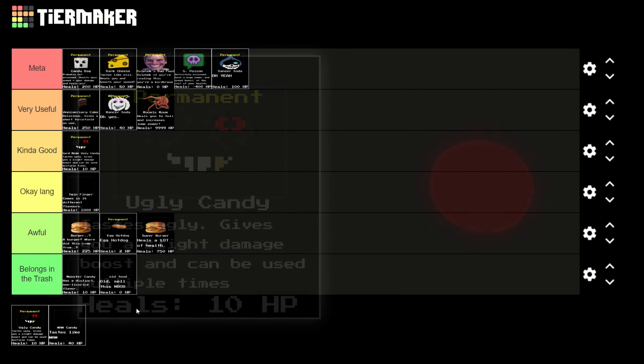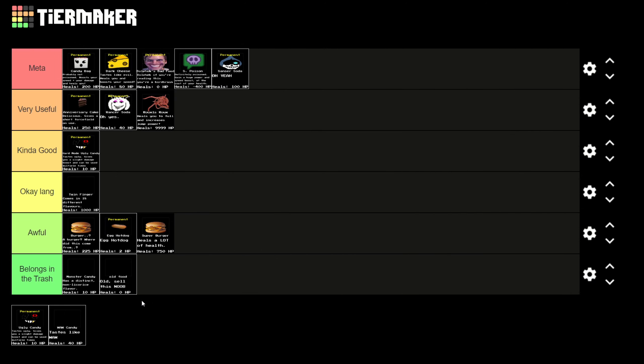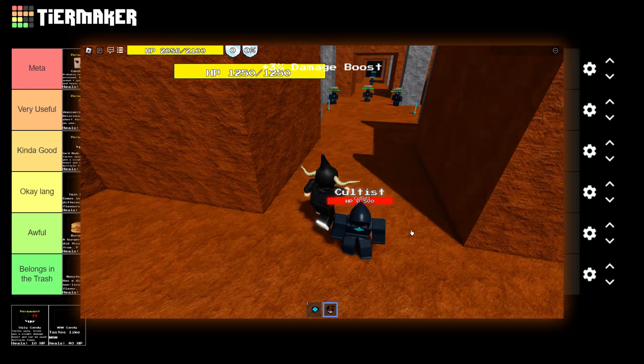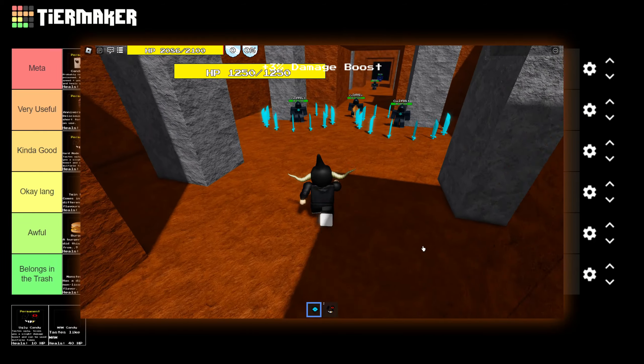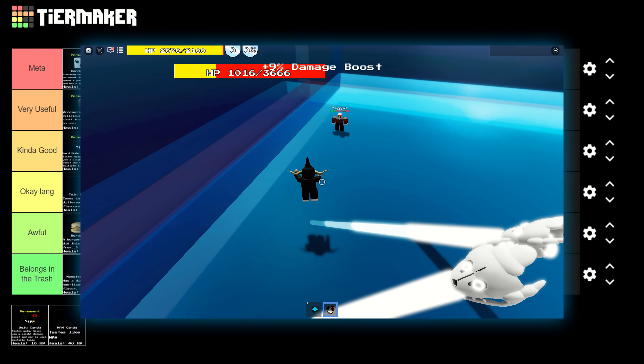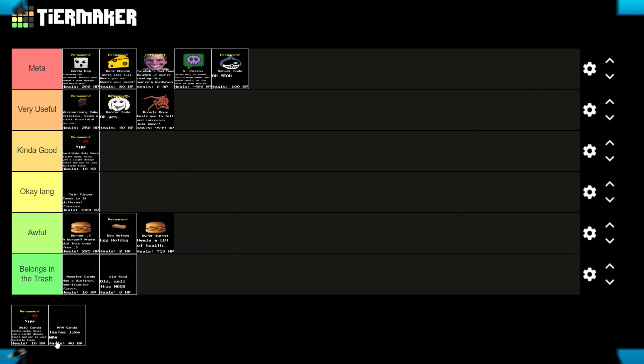Second to last we've got Ugly Candy. This just heals you by 10 HP and gives you a plus 3% damage boost per use and has a cooldown of 5 seconds. Obviously Hard Mode Ugly Candy is better than this - it's basically this one but better. I'll put it in okay since in early game it's pretty good, it still gives you damage boost which is great in fights, but Hard Mode Ugly Candy is better along with every other item above it.